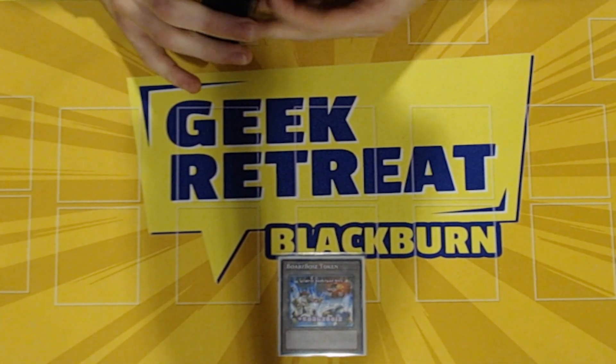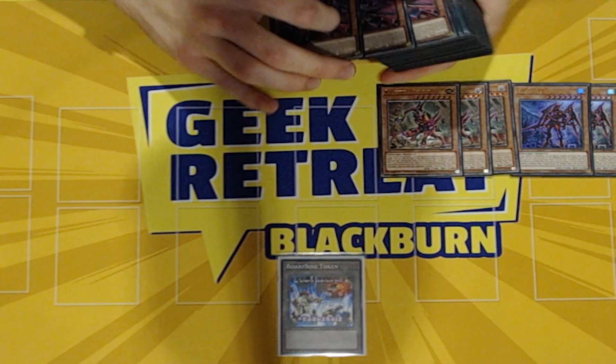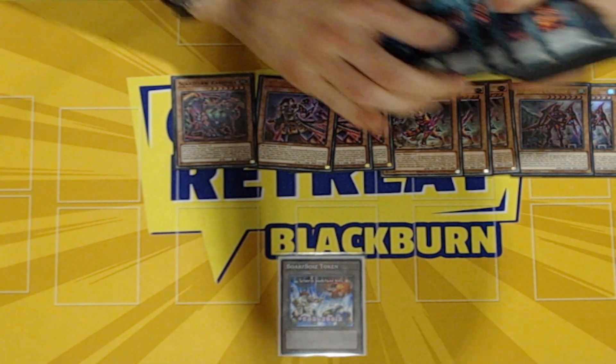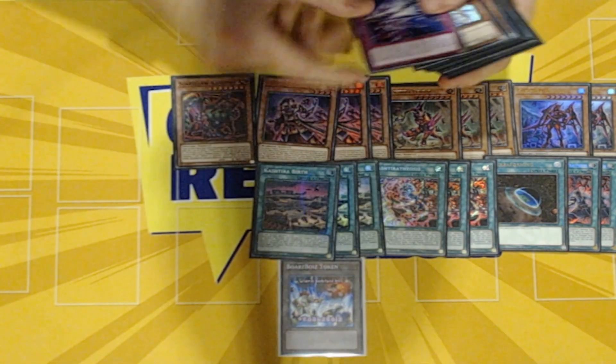Will you go for the deck profile? Yeah, so it's just a very standard Kashkira list with 2 Unicorn, 3 Fangrar, 3 Rise, 1 Scare, 4 of the field skill, 3 Theosis, 3 Bear and 1 Big Bang.